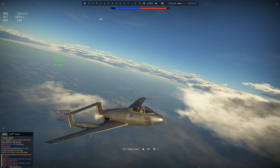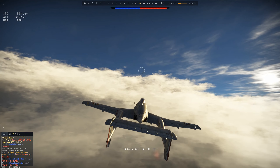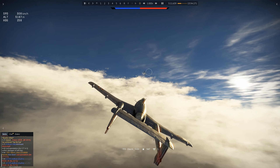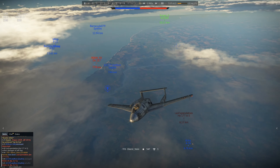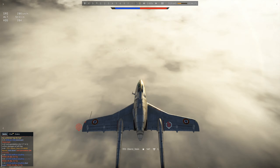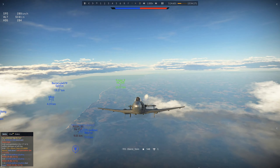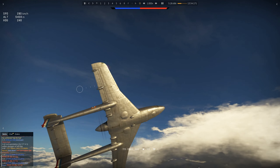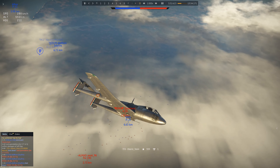Luckily I am the highest plane up in the air, so I can see all the German planes that got spotted — they are below me, or much of the same altitude. With the fighters below, you can maybe see a dot in the clouds slightly below me, and the G-56 is probably trying to climb up to me, but it was not able to.